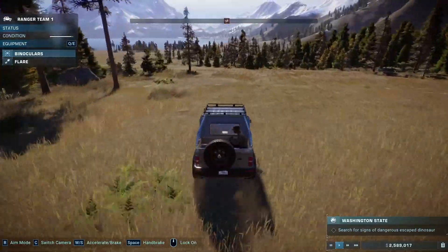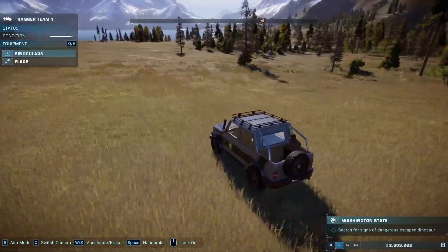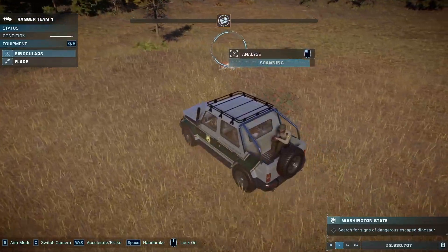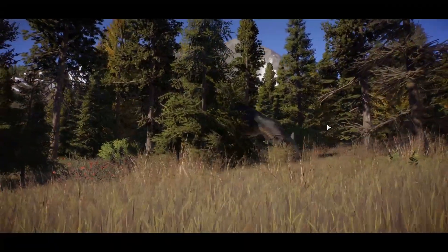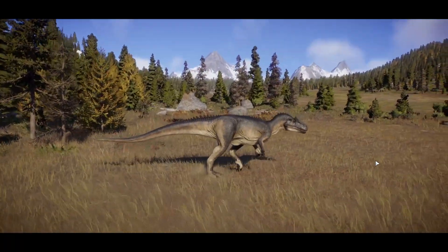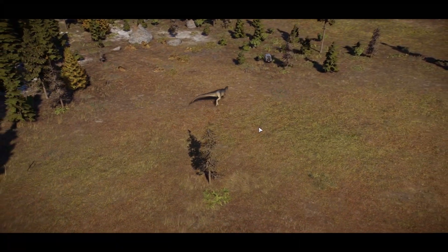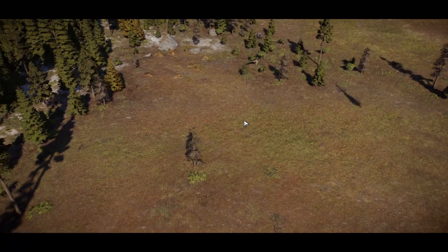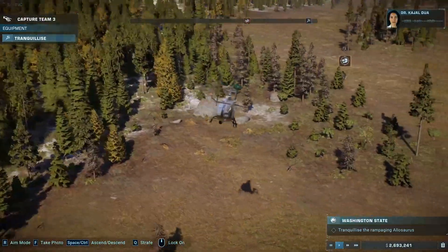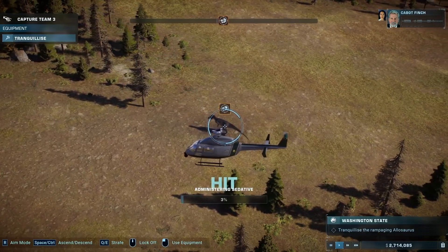We should be very close to this. I have to go around the tree line — annoyingly you can't go through the trees, the car just stops. That should be it — here it comes! It's going to go for the van — get out of there Vin, Vin Diesel, family's waiting! We need to tranquilize this dino, transport it back to our facility, make sure it's safe and comfortable.